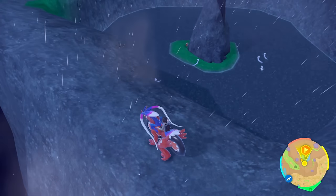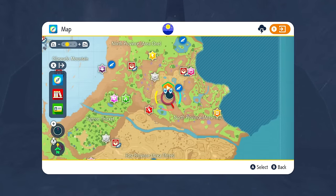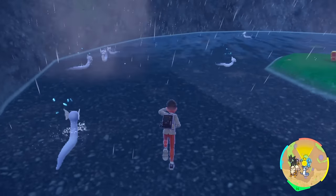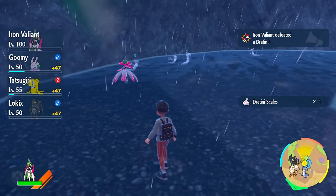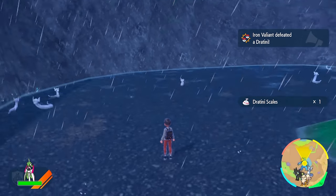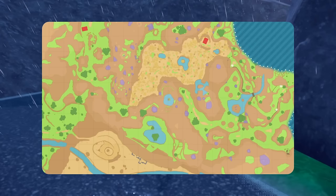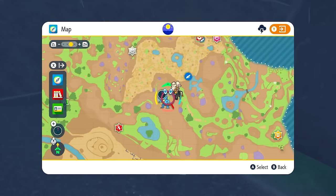The last spot you can choose to hunt Dratini in is something I like to call 'the pit,' located in North Province Area Two. If you zoom in it's going to be this little area — there's going to be a rock and a bunch of Dratini. This is probably the easiest way to get a Dratini because it's the only thing that spawns in here when you have the dragon encounter. Just chill out, walk slowly, and you'll just be finding Dratinis non-stop until a shiny shows up. You can even send a Pokémon out and watch — you'll probably get a shiny in this location.